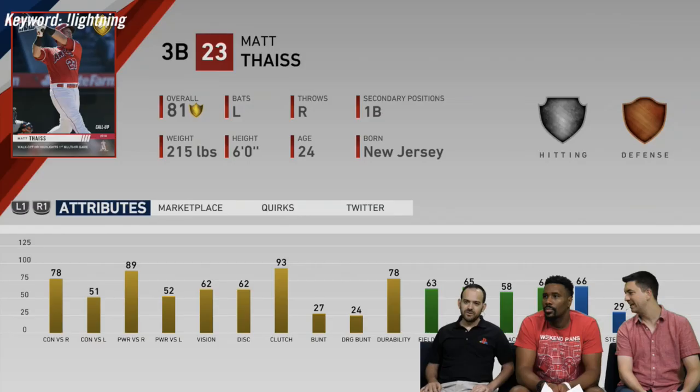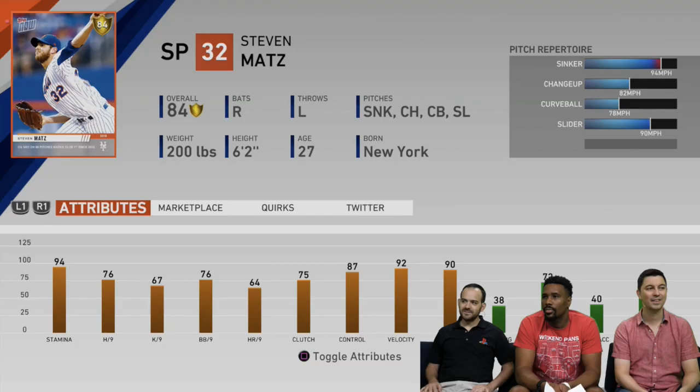They went a little out of order. Starting with the golds — I did miss one gold: Mike Yastrzemski. Starting off with Matt Beaty, we have 78 and 89 contact and power versus righties, and 51 and 52 splits versus lefties. Not really a great card, not my cup of tea. Then we have Steven Matz: 94 stamina, 76 hit per 9, 66 K/9, 76 walk per 9. He throws a sinker, changeup, curveball, and slider. A gold starting pitcher — nothing too crazy.